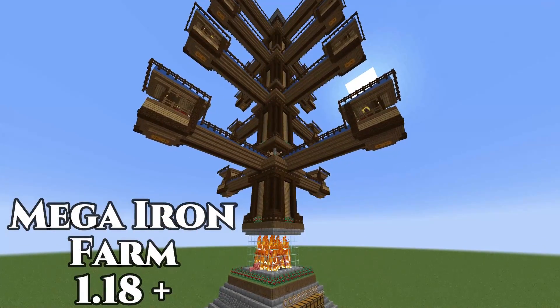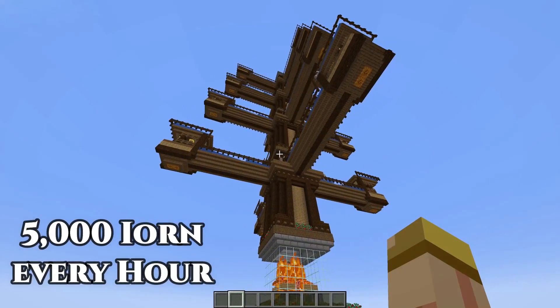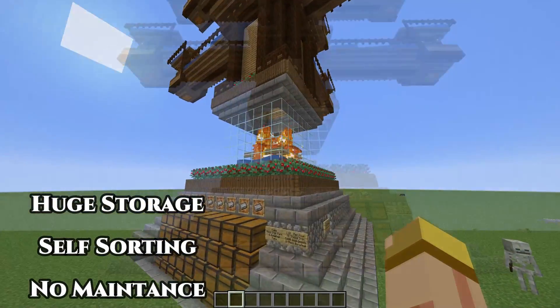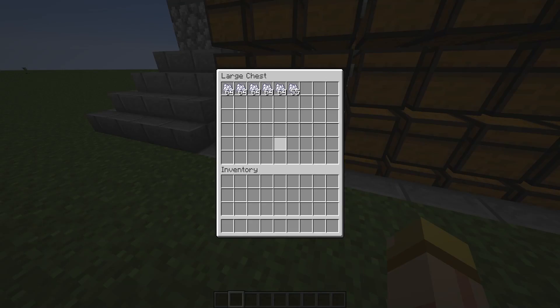Hey everyone, this is Ken and today we're going to be doing a tutorial on a mega iron farm for 1.18. This bad boy pumps out 5,000 iron per hour, about 200 bone meal per hour, and the cool thing about this is it has a huge storage system, it's self-sorting, and no maintenance, which is a plus.